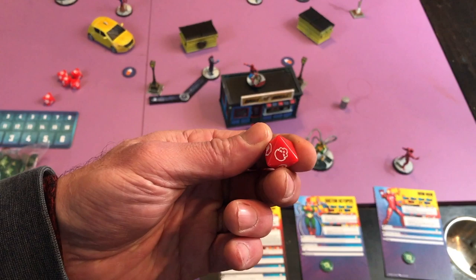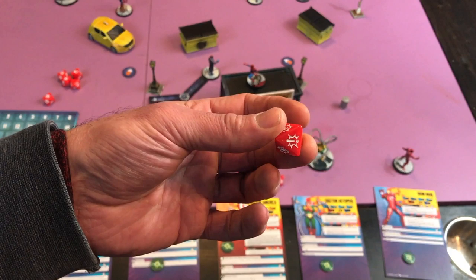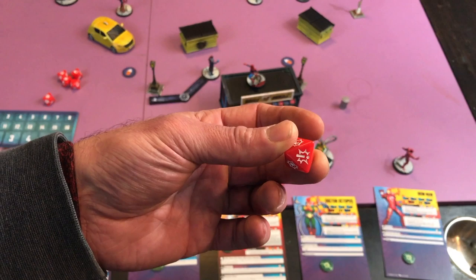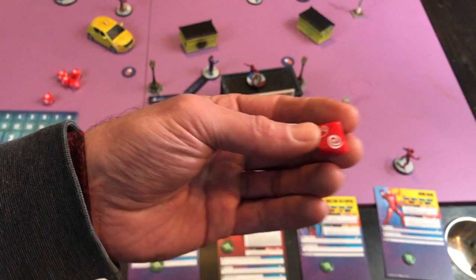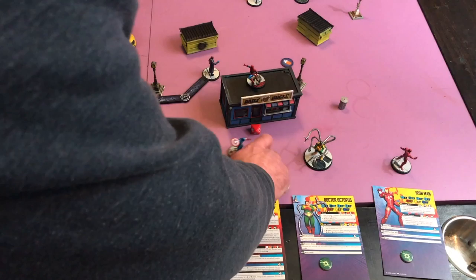Let's explain the dice faces. This symbol means it's a miss and cannot be re-rolled — you're locked in. This is a successful block when defending. This is a critical — it counts as a success for both attacking and blocking and lets you add another die and roll it; however, if you roll another critical, you don't get to roll again, it only works once. This is a successful hit when attacking. And this is a wild — it counts as a success both blocking and attacking, and many powers give you an added effect if you roll one.